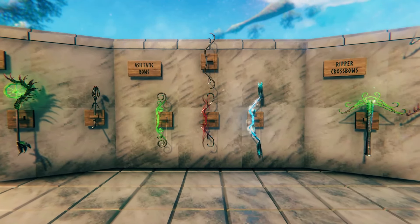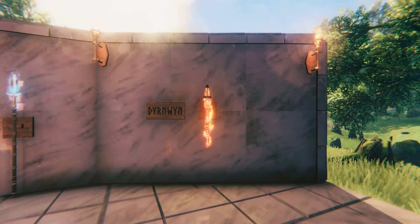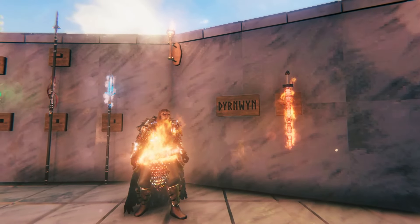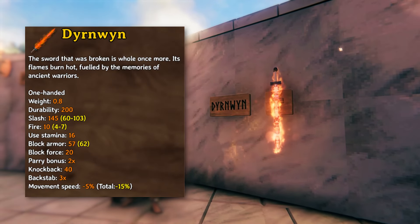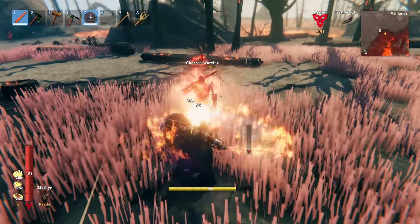Now before we get to the bows, we're gonna take a look at the only one-of-a-kind weapon on this list, the Dernwind. This flaming one-handed sword has no upgraded versions. It does a base level of 145 slash damage, plus 10 elemental fire damage, which is induced on your enemies with every hit.